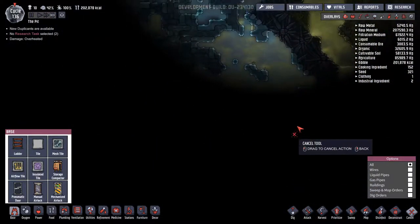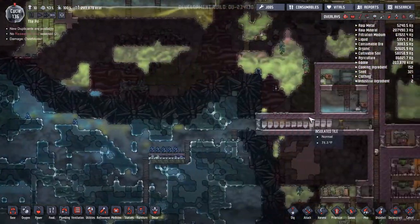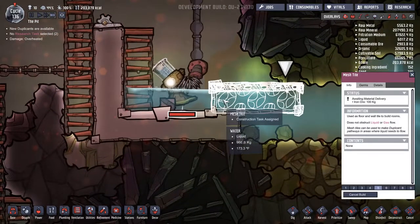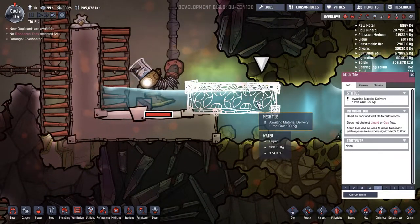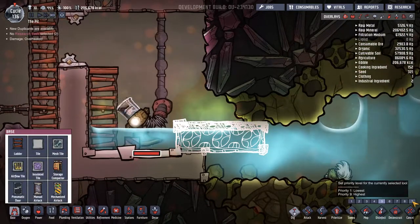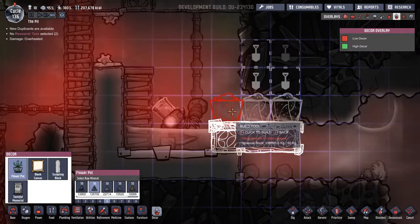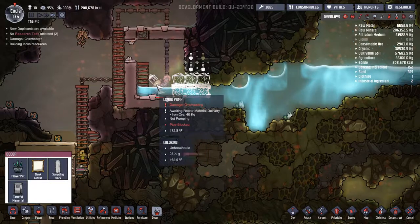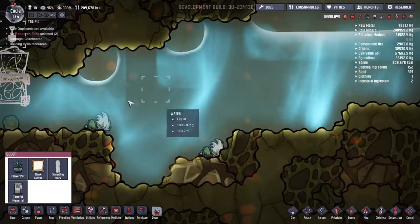I also found natural gas — there's a natural gas pocket right here — so I need to get into that as well. But first I need to figure out how I'm going to cool this thing off. If I can find some wheeze warts, I can have mesh tiles here with wheeze warts on top, everything cooling down around here. I'm hoping that will work, but I'm not sure it will drop the temperature 10 or 20 degrees like I need.